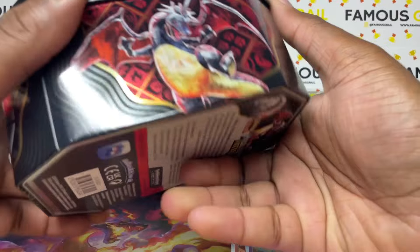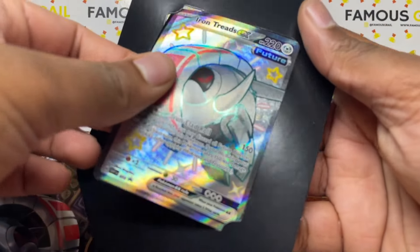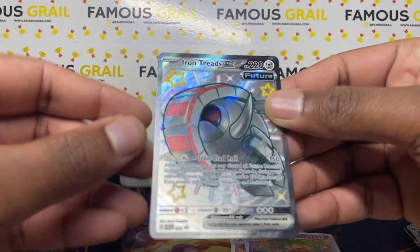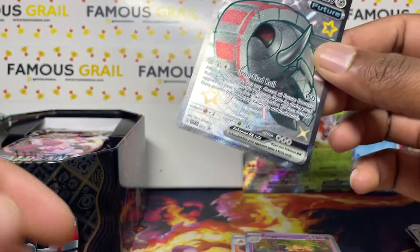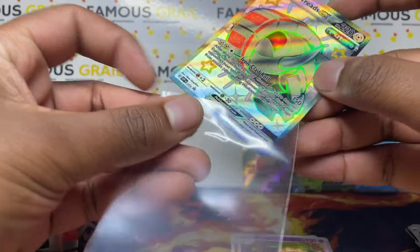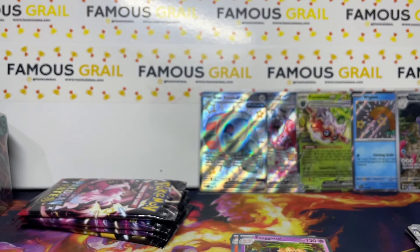The lid matches the promo and the bottom half is the same across all tins. Let me show another method to take this out — sometimes I just pull it, but obviously if you're trying to get a PSA 10, I wouldn't advise just yanking it out. A little rip or scissors to the cardboard is probably the best method. There we go — Iron Treads EX.